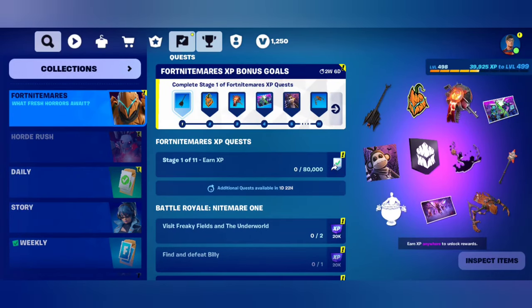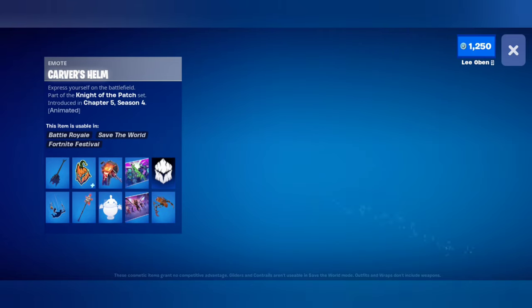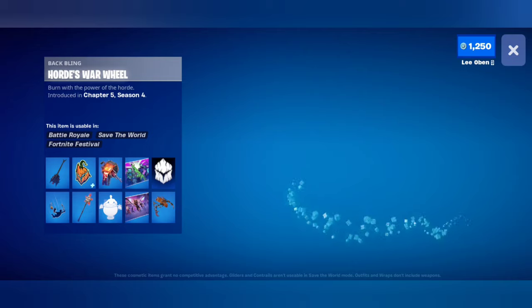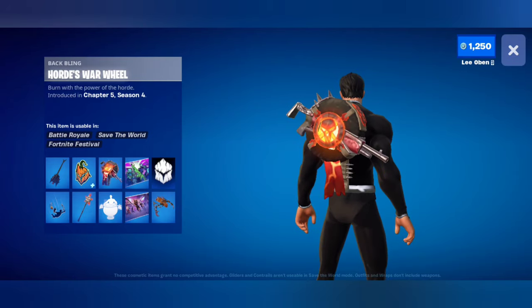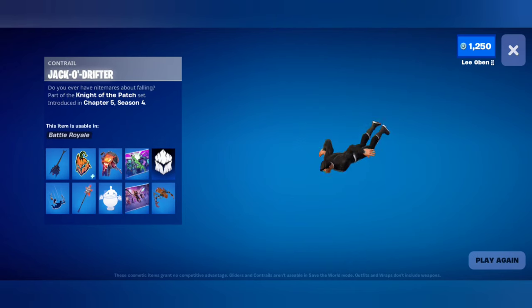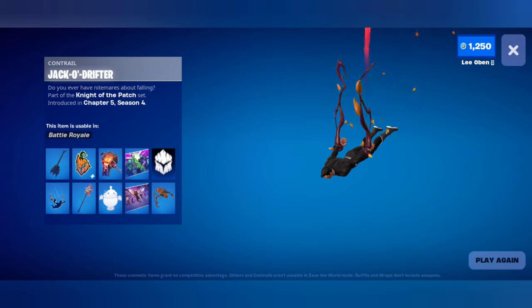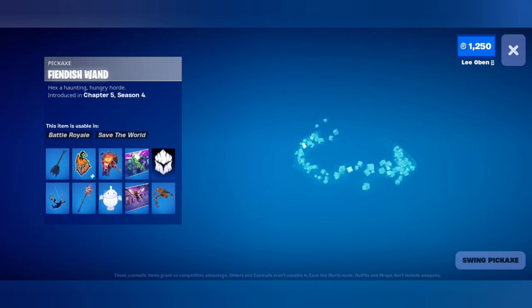Let's inspect the items. What do we get for free? The bat guitar — so it's only going to be for that mode. It's actually a pretty neat little back bling. That got really cool once the pumpkins showed up — it was lame before.